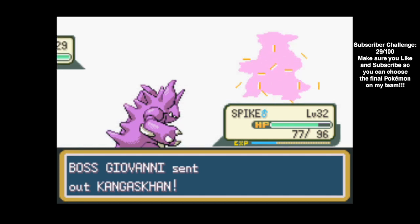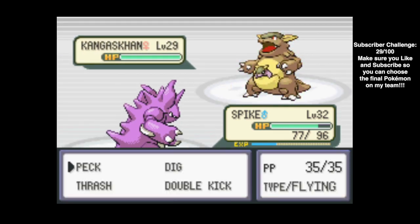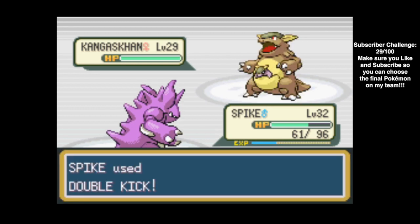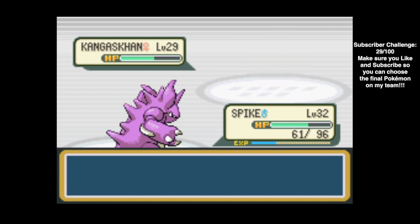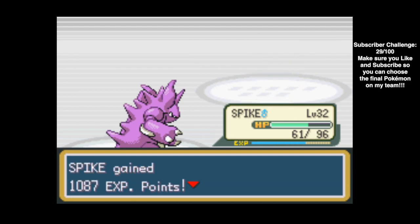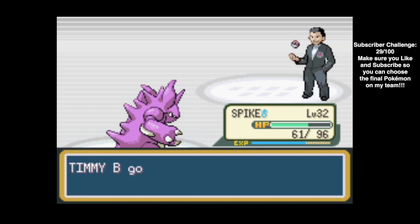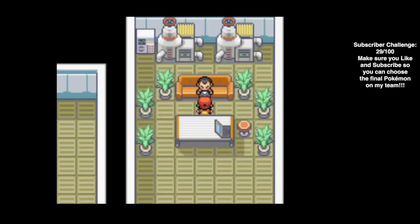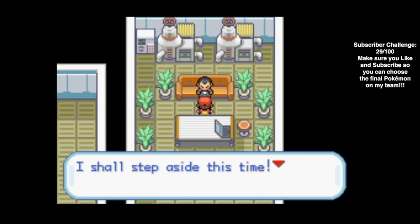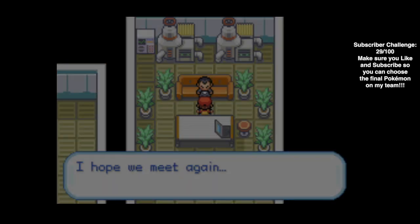Rhyhorn goes the same way - one Razor Leaf takes it down. Rhyhorn actually looks pretty cool, like a little rhinoceros Pokemon. Big fan of Rhyhorn and his evolution Rhydon. Now we're going to face Kangaskhan, so we switch to Spike since we have Double Kick which is super effective. Kangaskhan is a normal type and had one of the greatest and saddest episodes of the original anime - kind of a Tarzan situation where a boy was raised by Kangaskhan. Fake Out doesn't do anything to us and a Critical Hit finishes it off. Giovanni says a child like you would never understand what he hopes to achieve - I shall step aside this time. And we hope to meet again.